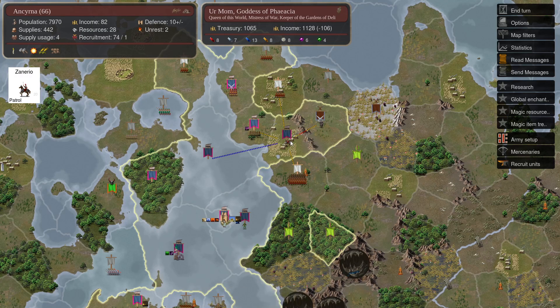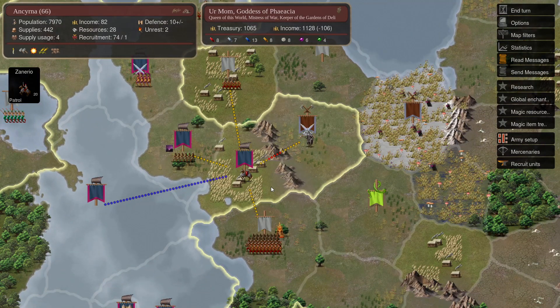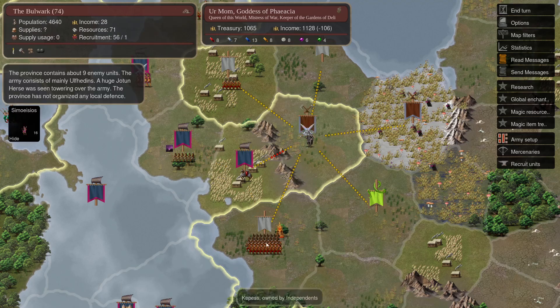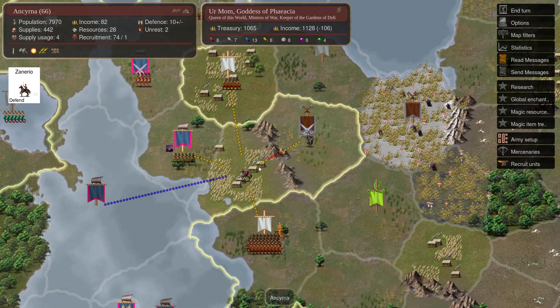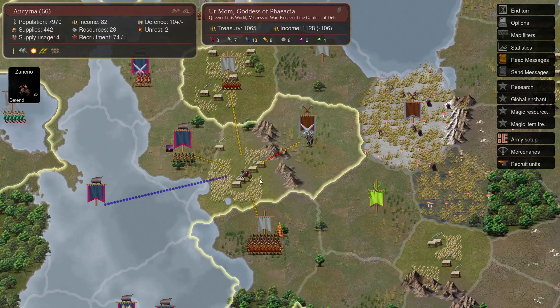I recruited a guy here, and I think this is probably the turn where I start a fort here, because I determined that we are not threatened at all. This mountain range is impassable — I'm not so sure when you can pass across it, whether it requires Mountain Itineering or only when there's no snow.